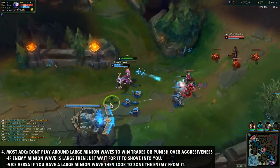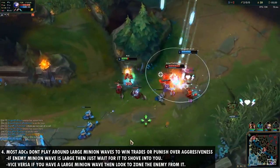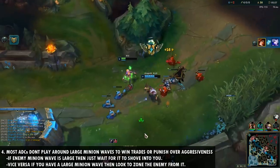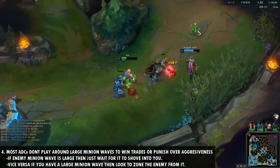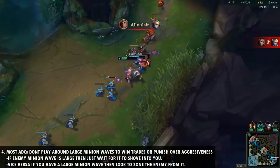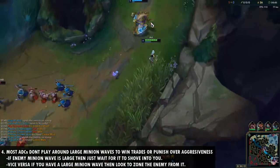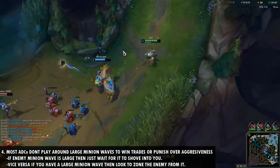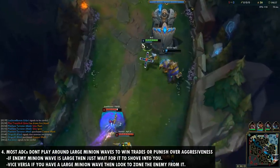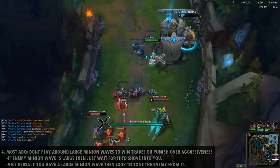Number four is that a lot of AD carries don't play around large minion waves to win trades or punish enemies for being overaggressive. If you have a large minion wave built up, look to play aggressive — especially in the first few levels, because minion waves deal a ton of damage. If the enemy trades into that large wave, you'll win almost every time. Conversely, if the enemy minion wave is large, don't greed for one or two CS and die — you'll fall way behind in XP and gold. Just let it crash into your tower.